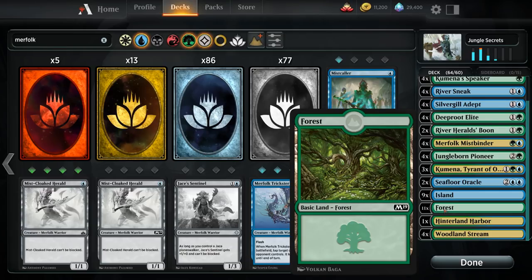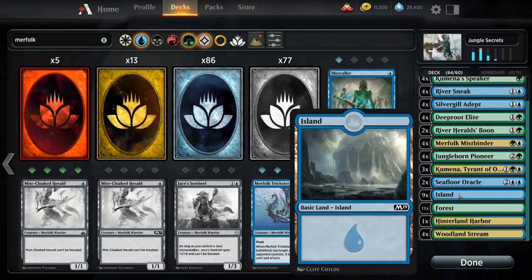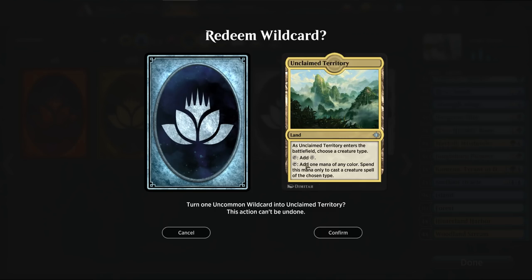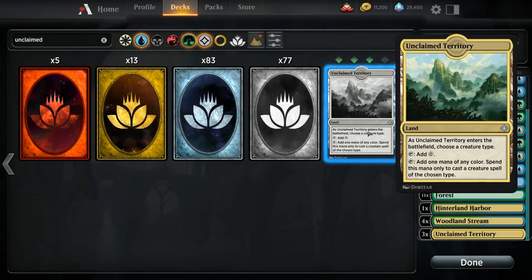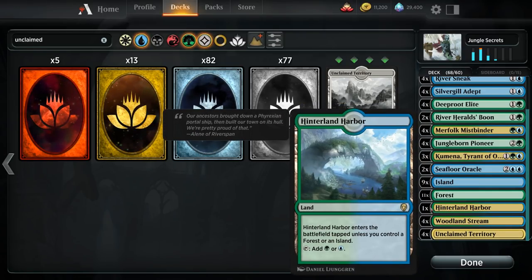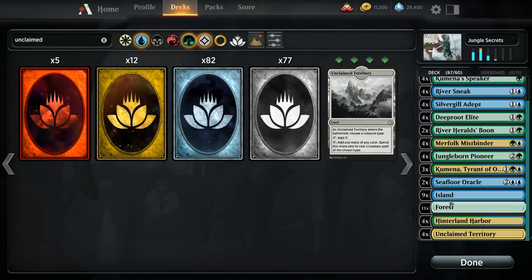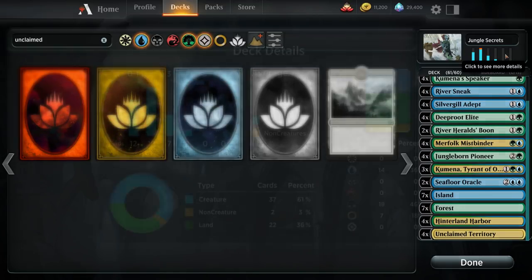The starter build starts out with 25 lands, which we don't really need since we've lowered the curve and added a lot more one-drops. In the final build we want around 22 lands. By cutting lands we make the mana base a little less consistent, which is why we need Unclaimed Territory — especially now that we're almost only playing Merfolk and no instants or sorceries. We'll go up to four copies of Hinterland Harbor, get the Woodland Streams out, and end up with seven Islands, seven Forests, four Hinterland Harbors, and four Unclaimed Territories.